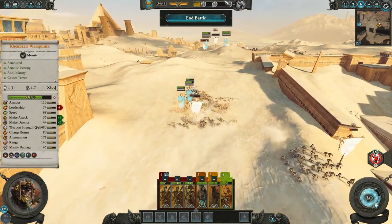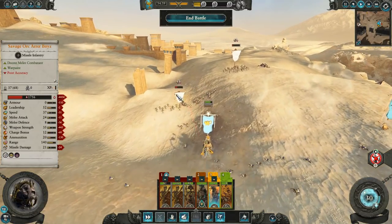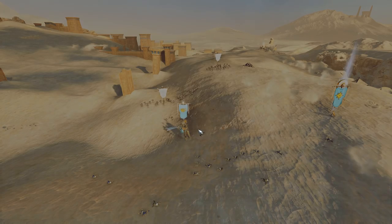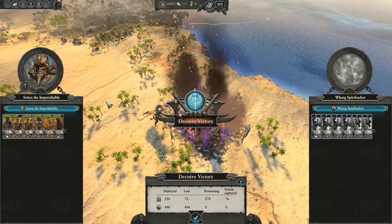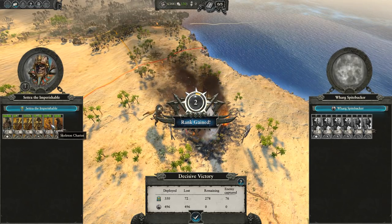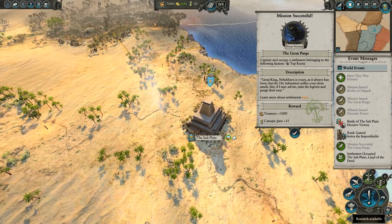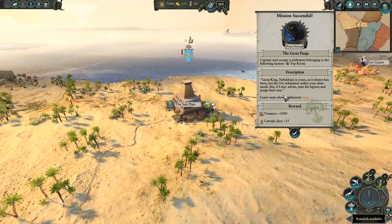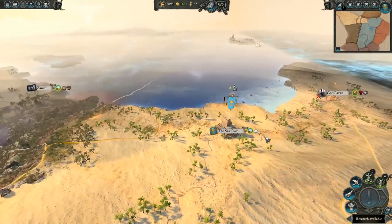That's a decisive victory — didn't quite fill the Realm of Souls meter, but we didn't need it for this one. The War Sphinx got 118 kills and the chariot did really well too. Creative Assembly has worked hard to make chariots more formidable for Tomb Kings. We've occupied the Salt Plain and picked up something called Canopic Jars, which we need to talk about.